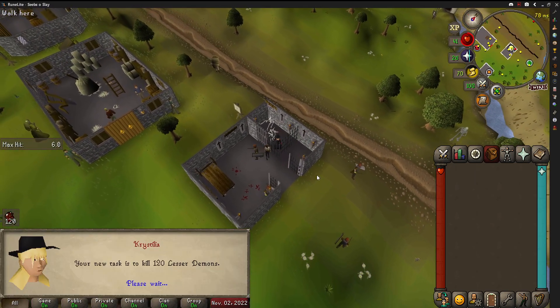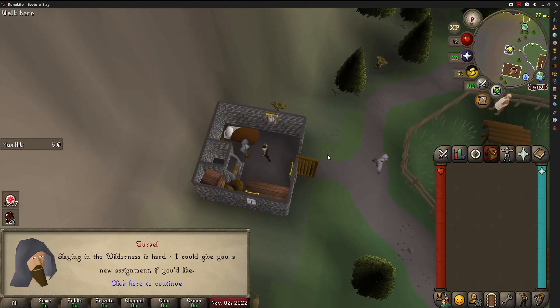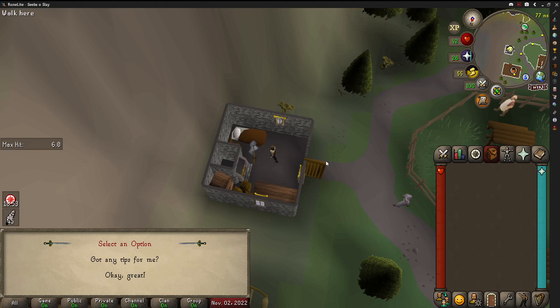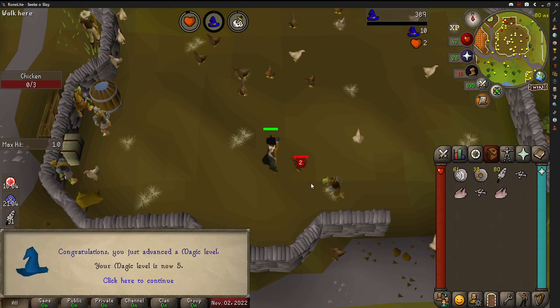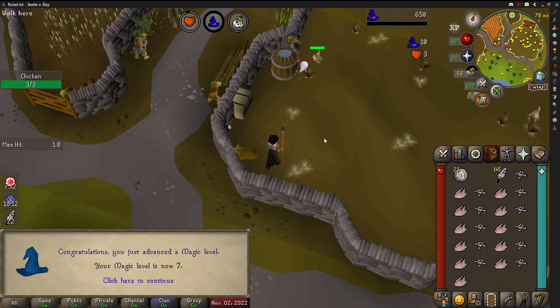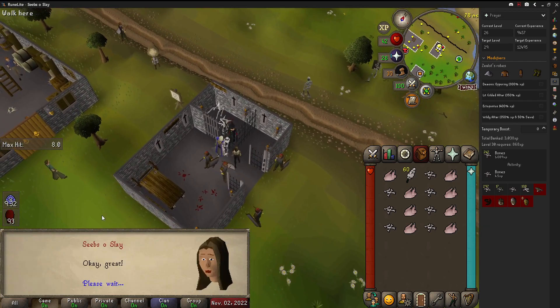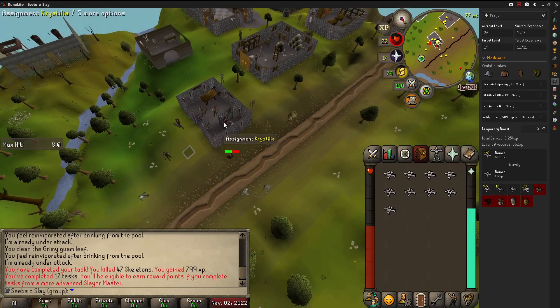With the Dwarf task complete, we got Lesser Demons as our next task, which we'll start doing once we get Protect from Melee. For now, back to Turiel, who gave us birds - a good time to start leveling up magic. We went from 5 magic up to 7. After the birds task, I headed back to Crystilia, who gave me an Ankous task. I didn't feel like doing that, so I went back to Turiel, who gave me Skeletons, which I did in the Wilderness.